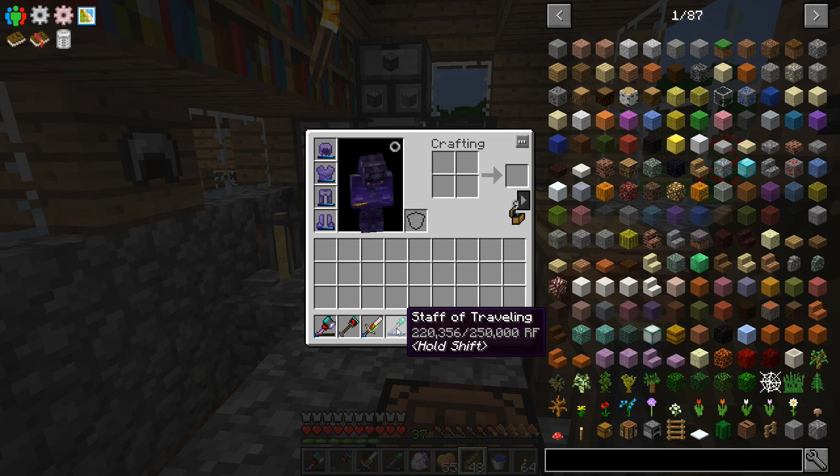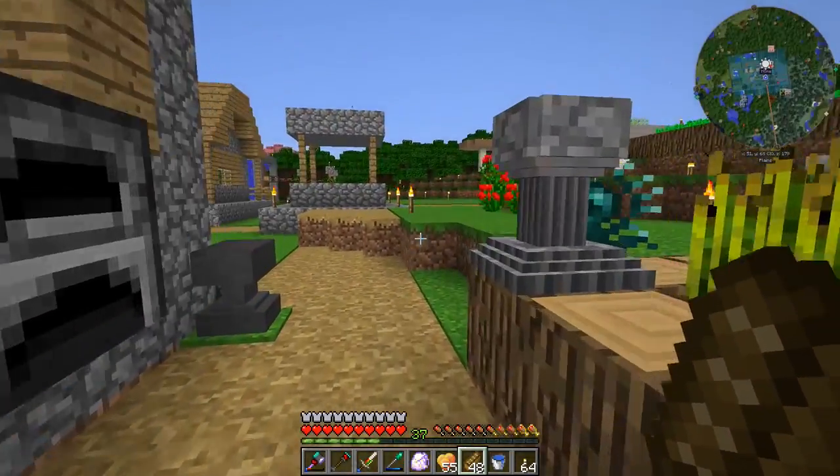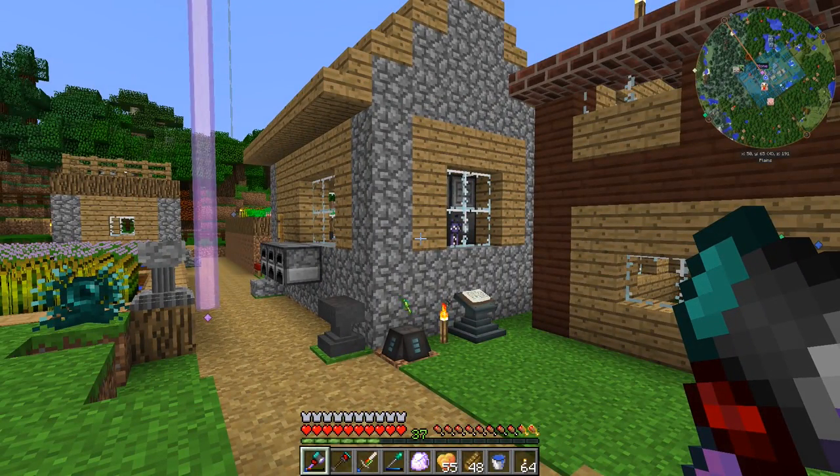The wireless charger has a limited range by default, so unless it's bumped up pretty large, you'd have to put a bunch of them around. Anyway, the staff of traveling really is very useful. We were talking last episode about upgrading our hammer — we did that — and how it's going to make mining that much easier.